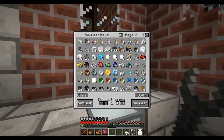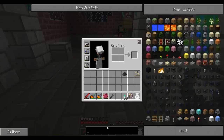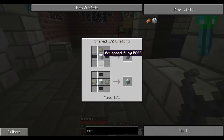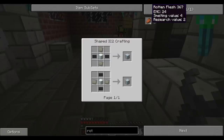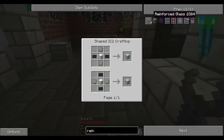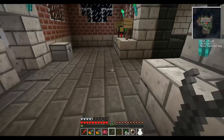And that's it, guys. I now have a fully functioning system that will make the carbon plate and the advanced alloy, which is what I need for my rotary macerator, the induction furnace, and the reinforced glass. Which I can make some right now — hey, I've got some time left on the video. I might as well make some right now. So let's get some advanced alloys and some glass.